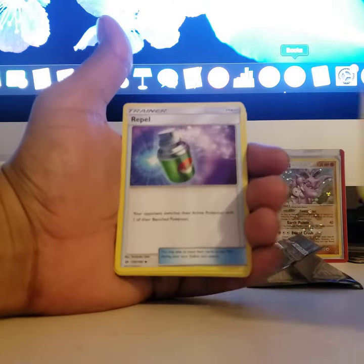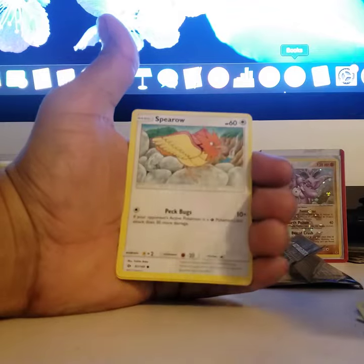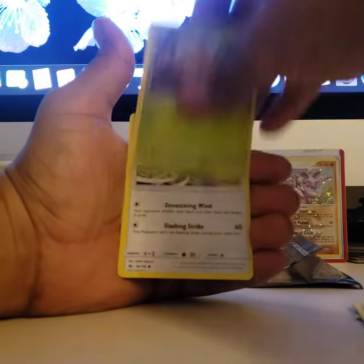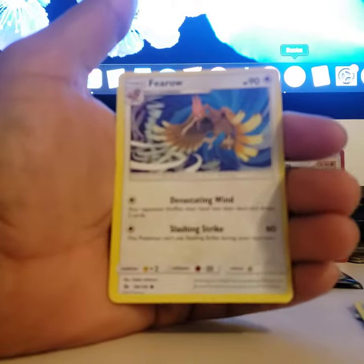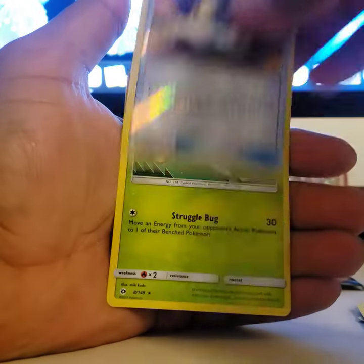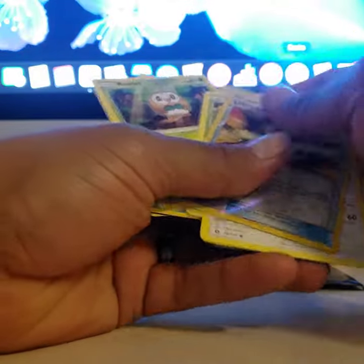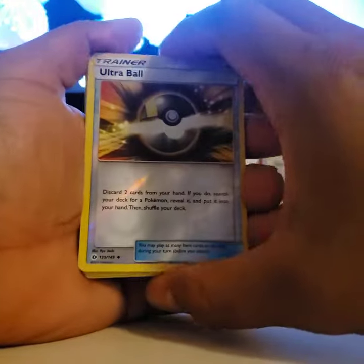Okay, we have Pelliper, Ralts, Corsola, Ralts, Crime, Beedrill, Speed Roll — this freaking sucks. Ferroseed, Ultra Ball, and a Maractus. Ultra Ball again — I got like 20 of these already.